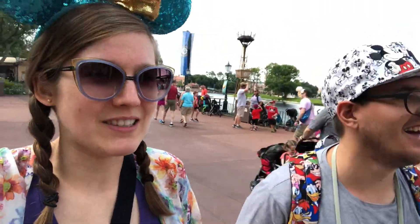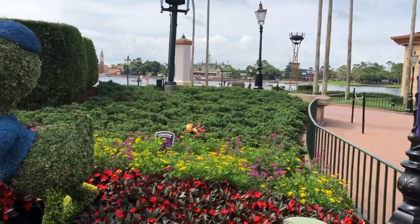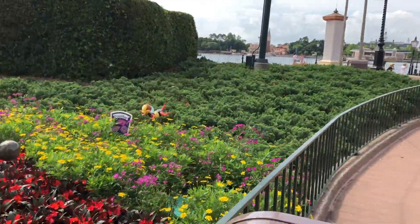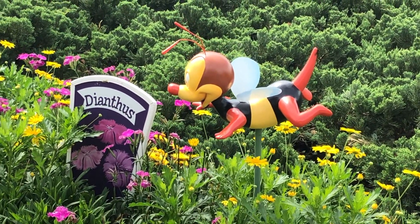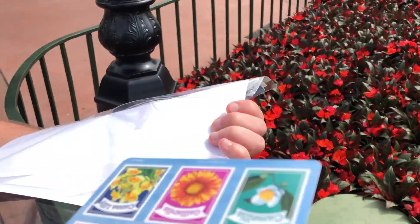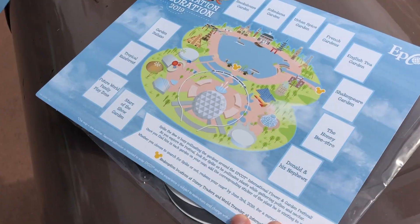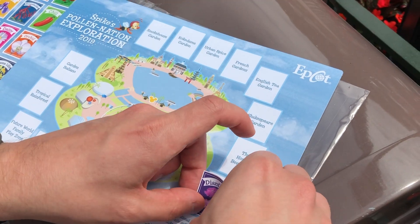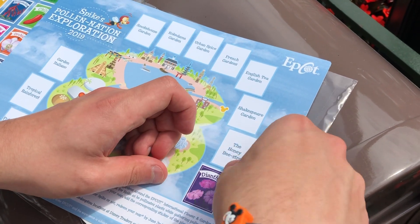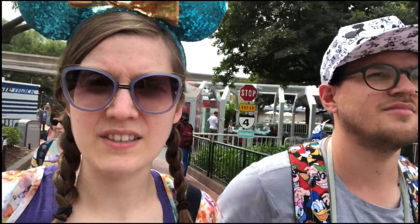We're starting with Donald and his nephews because that's one we know. We found our three nephews, spotted a little bee, and now it's clear what we need to do - locate Spike and see which flower he's on. Here we have the Dianthus. We've got our sticker pack and the map. One down, many more to go - there are 11 to go!